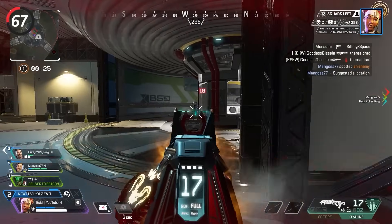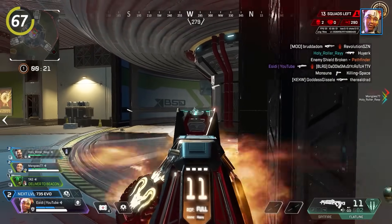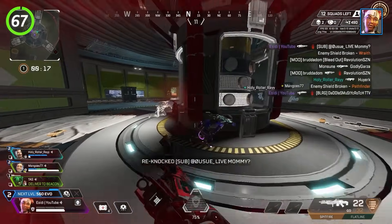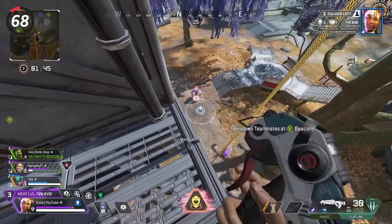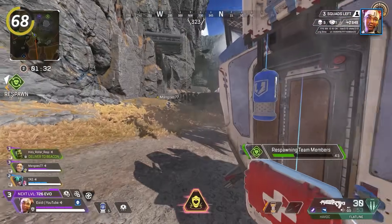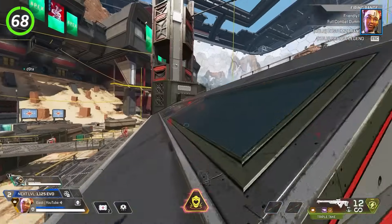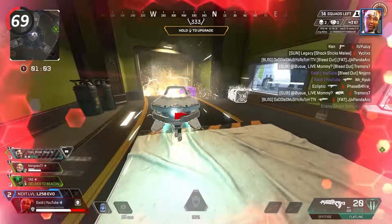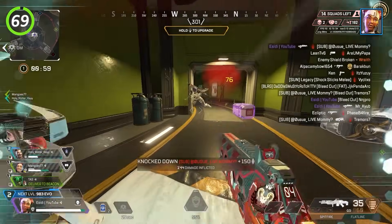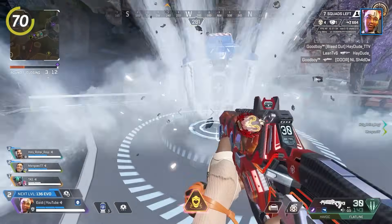For Lifeline, most players play scared, but you should be playing aggressive as she has a very small hitbox and helps you win close range 1v1s. Lifeline lacks any sort of movement ability, but you can use your ultimate as cover when you're stuck in open areas — you can even use your ult to climb up to places you couldn't normally reach. In close range fights, use your drone as cover. Always be on the lookout for ultimate accelerants — the faster you can get your team looted up, the better your chance of winning.